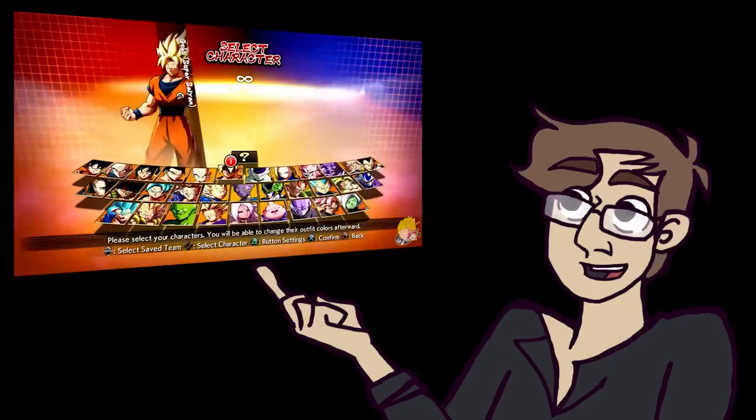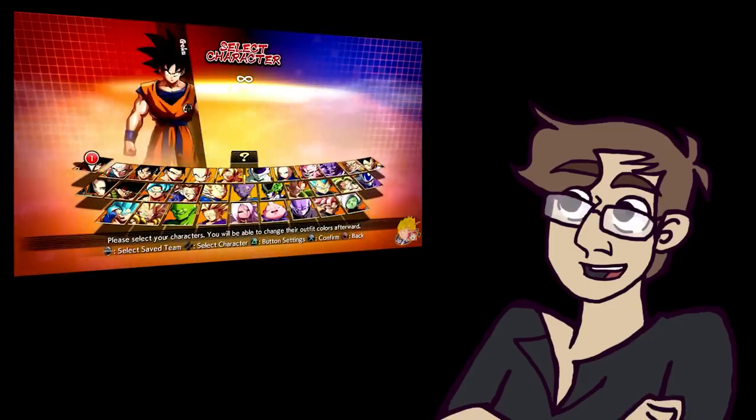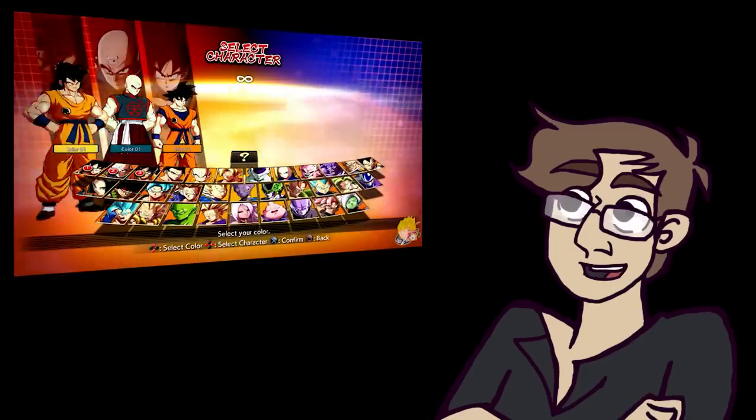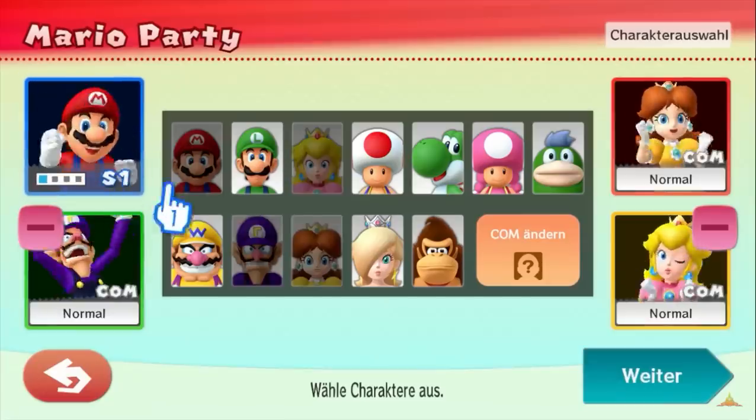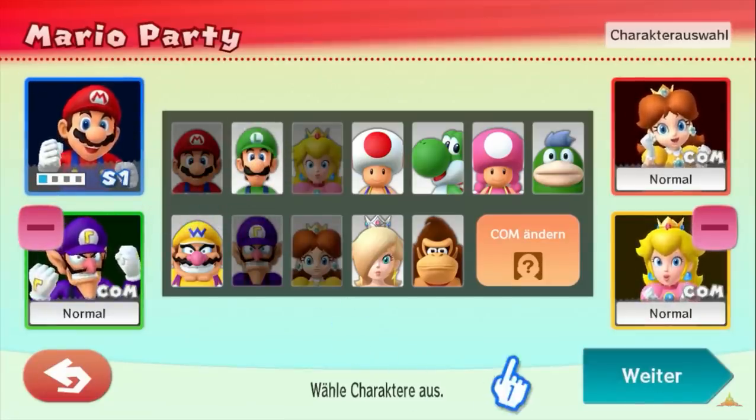Character select menus are both the rarest and typically most difficult type of menu to get right. Because they only really appear in games that are either online, competitive, or Mario Party, it's hard to find a specific template that works for everyone.